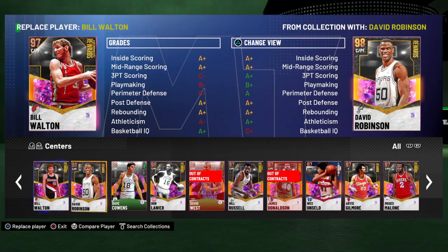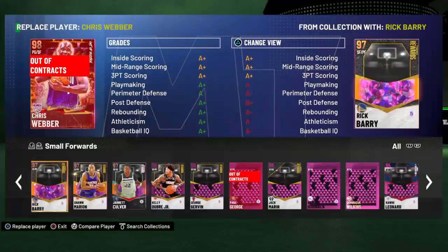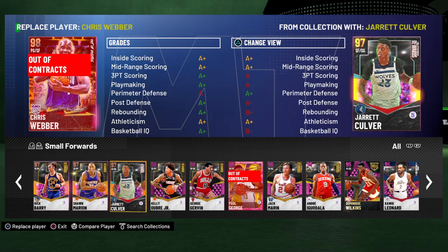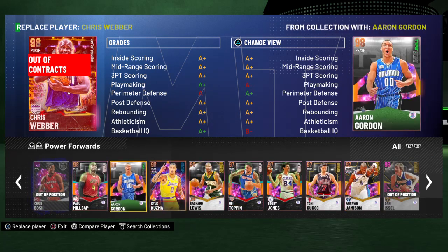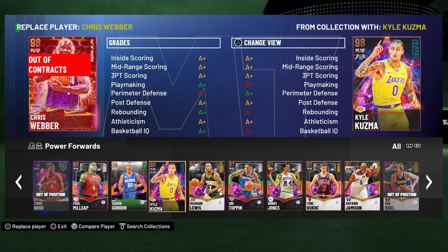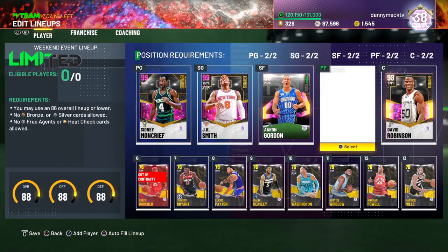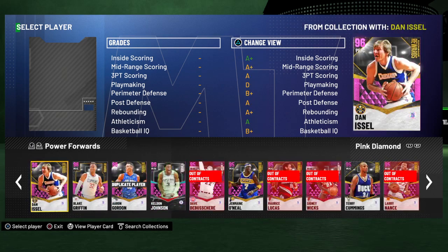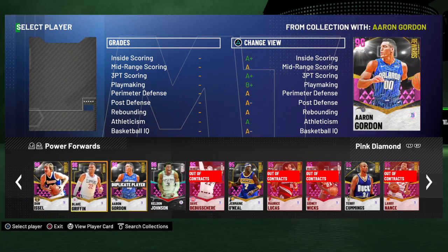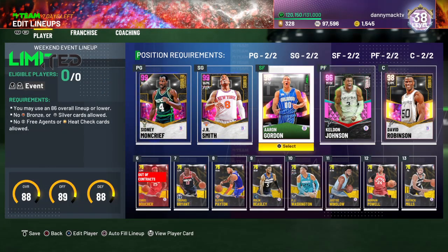Replace player — Bill Walton, so that's still an 88. I want Kuzma in there. Haven't played with this Aaron Gordon card yet, so it's still at 88 right now. If I go with a pink diamond here, like an old-school player — Keldon Johnson — it's still at 88. I still got to get it down to like an 86.